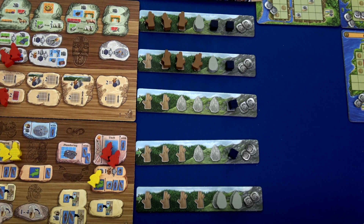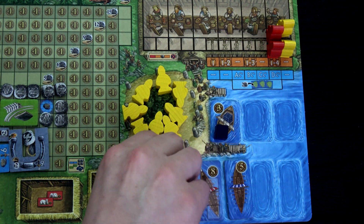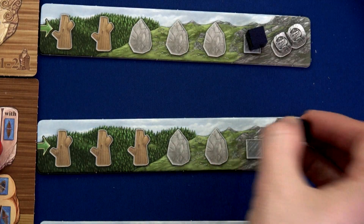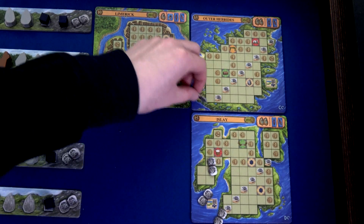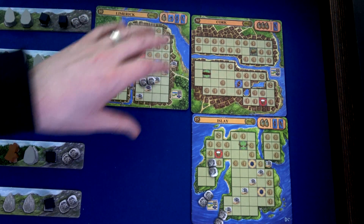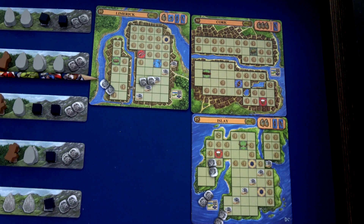Starting round five, we grab two new Vikings. Then we go to harvest — we don't have any harvest this round. But remember we're a Wanderer, so because we're not harvesting we wander out to the mountains and grab two resources: an ore and two silver. Then we flip board C for the exploration, put coins on the others — we now have Cork. And we draw one weapon: a sword.